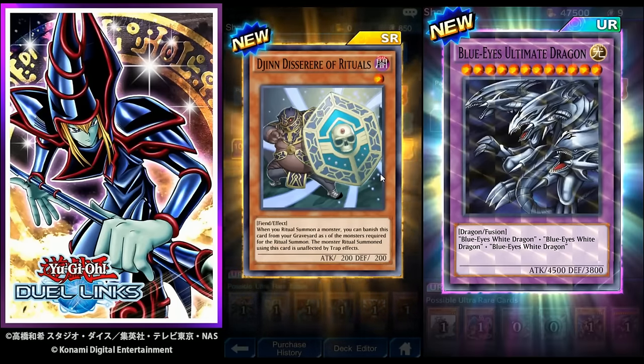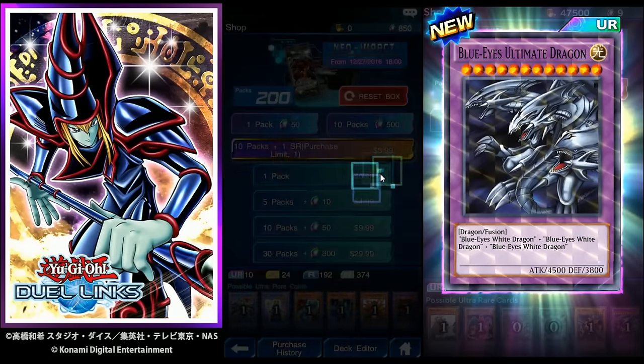We got an SR — Jin the Zero of Rituals! When you ritual summon a monster, you can banish this card from your graveyard as one of the monsters' requirements for the ritual. Very neat, very cool card — if we ever need a ritual summon, we'll be able to use that from the graveyard.